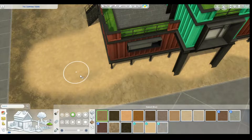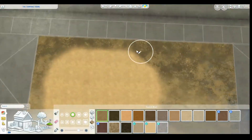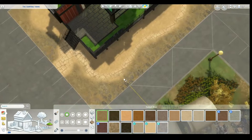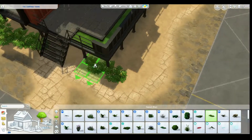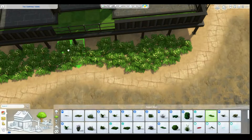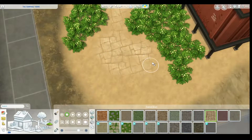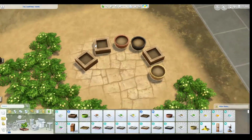I used the cold-tone brown swatches in the furniture from Dream Home Decorator because I hadn't gotten the chance to use that swatch yet, and I really love cold-tone brown. I prefer it over warm tone because warm tone gives off too much of an orangey tone and I don't particularly like orange for interiors. The red brick wallpaper does brighten and warm things up a little, which balances it nicely.